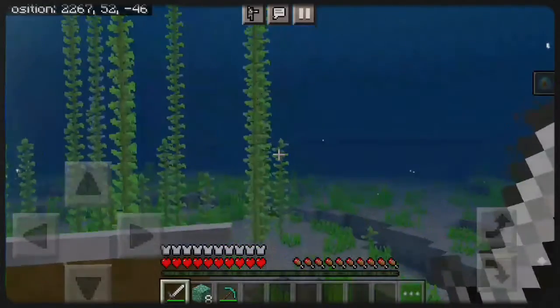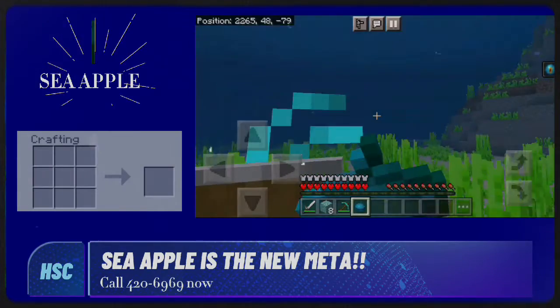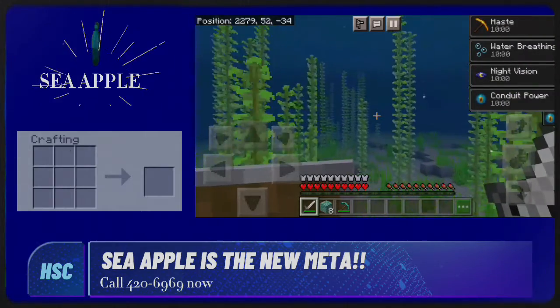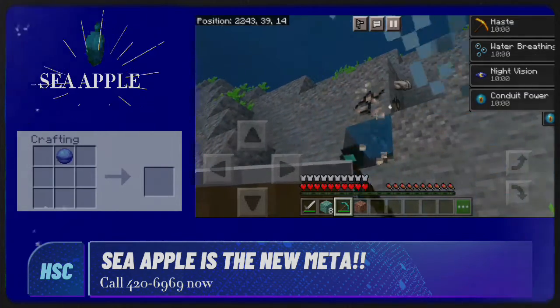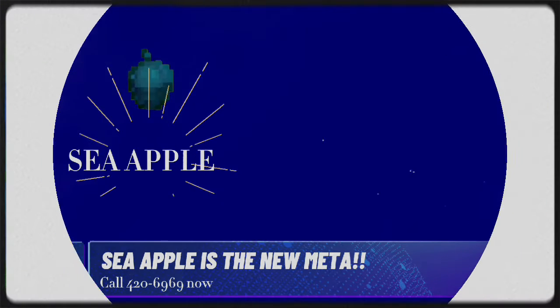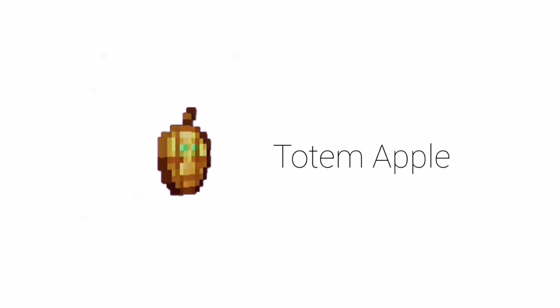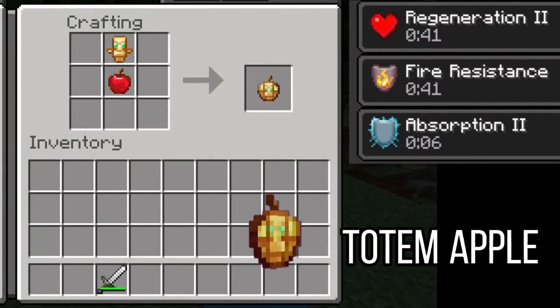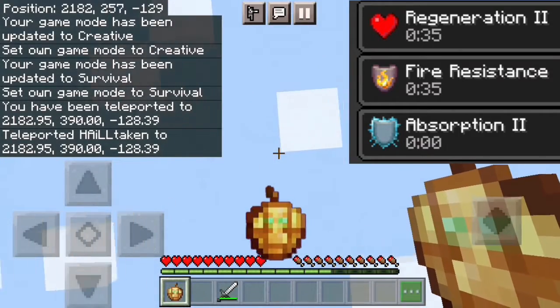Do you want to travel the ocean but can't because the conduit power has a limited radius — and when you go out, your powers will be gone? Introducing the sea apple. And last but not least, the most decision-making to craft: the totem apple. The totem apple gives you regeneration level 2 and fire resistance for 45 seconds, and absorption level 2 for 10 seconds.